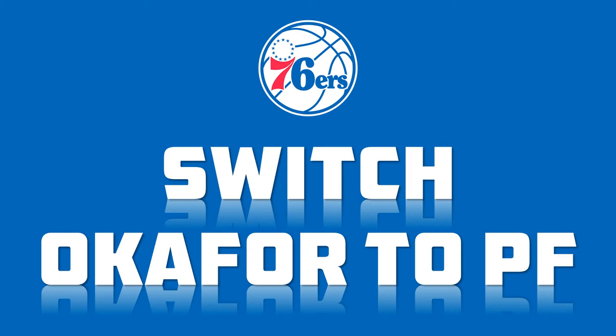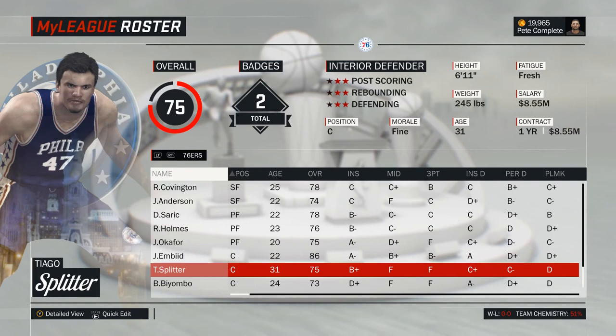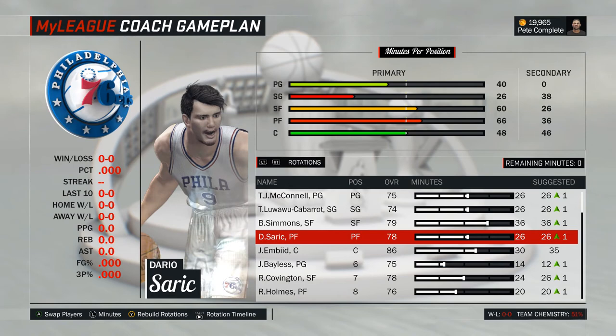Normally I just mention position changes as we go, but in this case it deserves an entirely separate move, as a few adjustments to your rotation come along with it. Making Okafor a power forward will increase his rating by one or two points depending on your team chemistry, and it will open the backup center spot for Biyombo. Tiago Splitter can be safely moved to the reserves as he will be gone after the season anyway. The problem at center is now somewhat solved, but instead we now have three viable options at power forward, which is probably one too many. We want to assign roughly 20 minutes each for Holmes and Okafor, and 25 to 30 minutes to Saric.